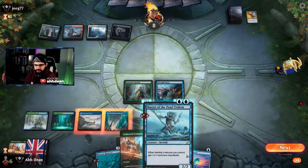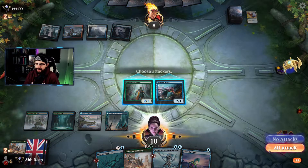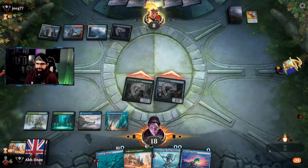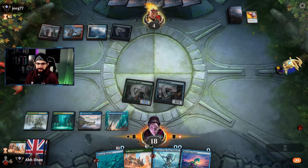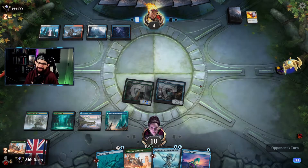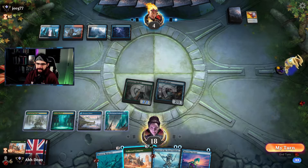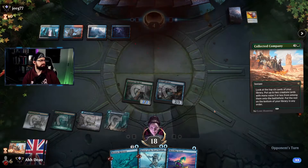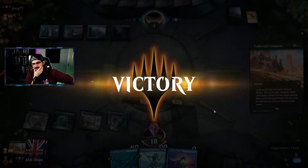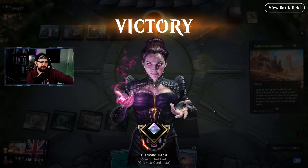Very, very interesting. I'm fine just holding up this Coco, because now you have four damage, oppo — you've got to do something. Pass. Coco. Did we just beat a control list? I don't know how well it was being piloted, but we definitely took the right approach there. We didn't want to overcommit to the board. I'm happy with that — GGs.